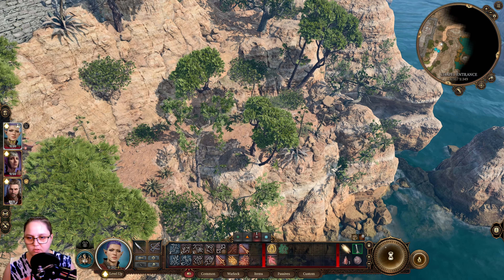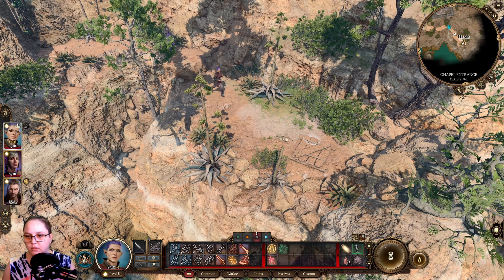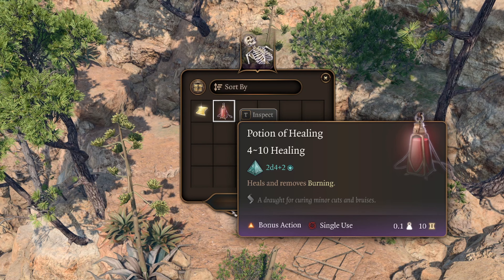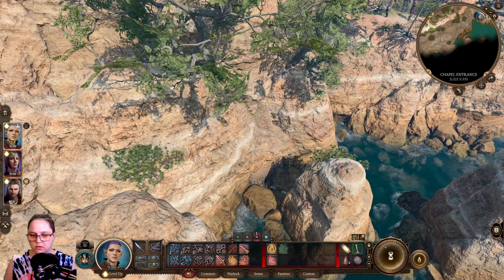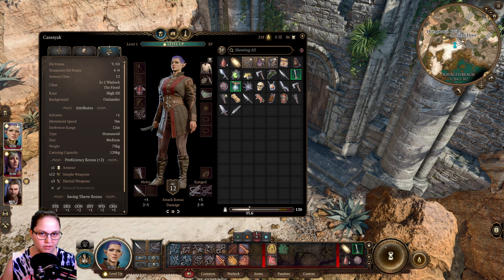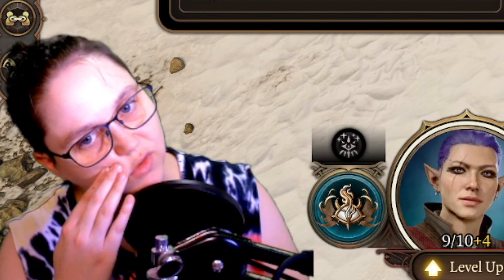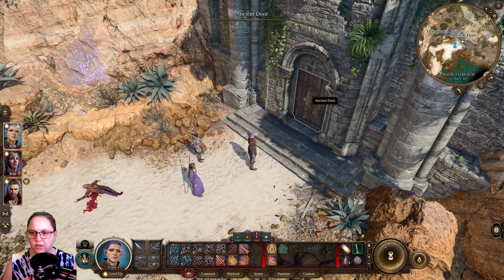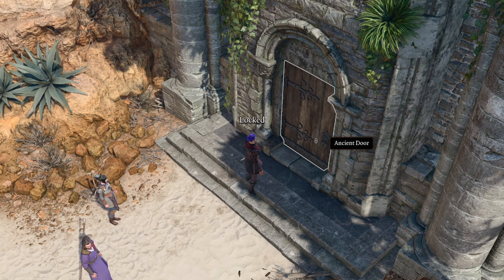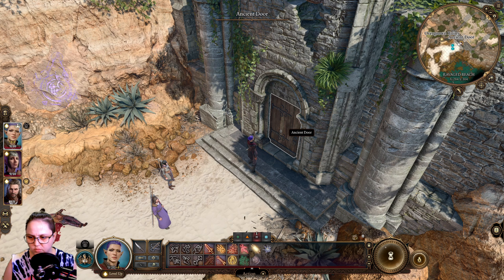I failed a survival check. Are we going to get lost? There's climbing happening there. They have gold and a potion of healing. That hatch is locked. I'm not really sure where else to go. Oh, there's this whole other side over here too. Let's have a look at who is best at thieving stuff. You have to have proficiency in thieves' tools to use them, don't you? Well, I know I needed thieves' tools to get in here.